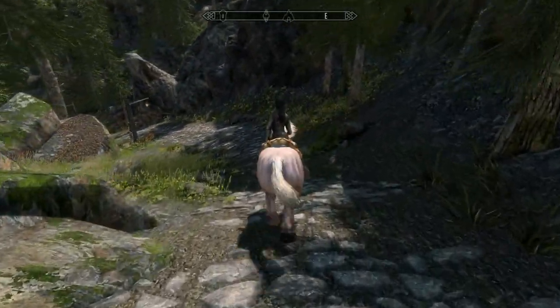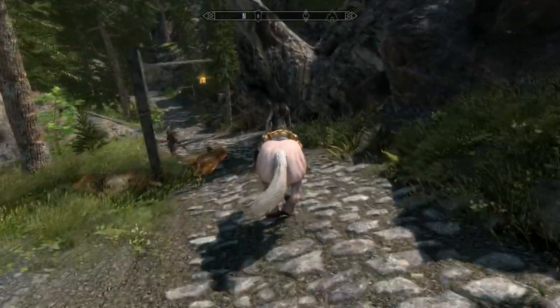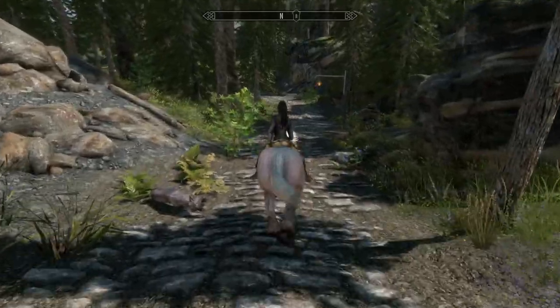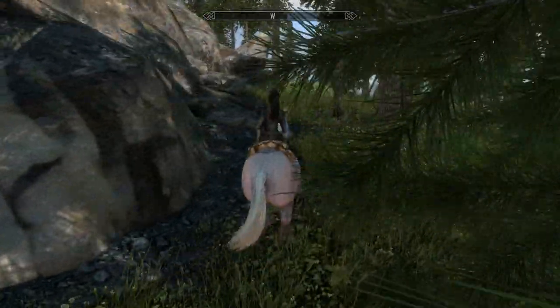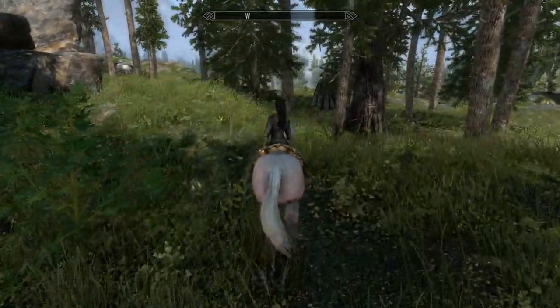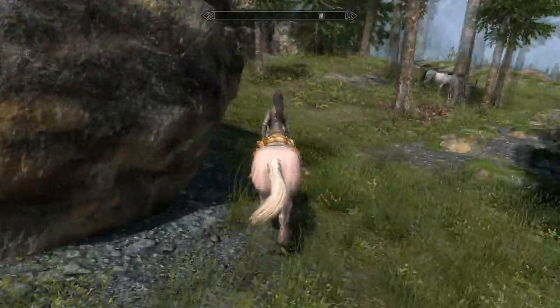Just around this bend you're going to take a left. You probably won't have the lamppost — that's a mod I've got. There's usually a character of some kind on that bend there as well. So once you get to the end of these rocks here, turn left, and just go up. And there's your little beauty.